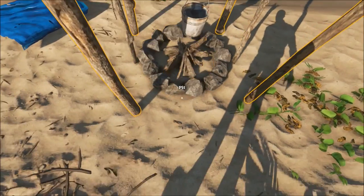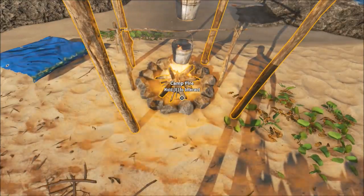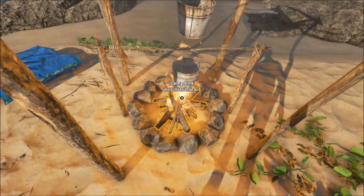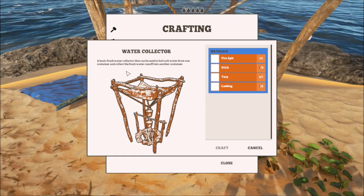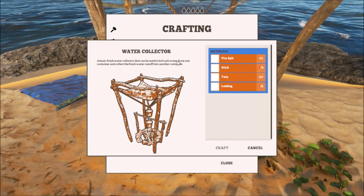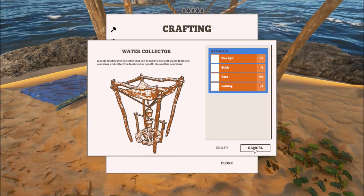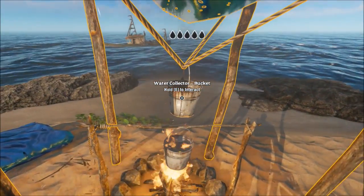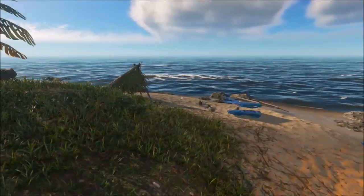Okay, now we got this. Gotta turn that on — we don't need to have a lighter anymore. I believe that's how it goes. Let's see: 'a basic fresh water collector that can be used to boil salt water from one container and collect the fresh water runoff into another container.' Okay, so that's gonna boil and that's gonna collect. That's cool.